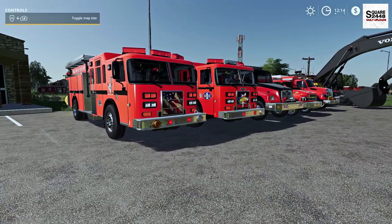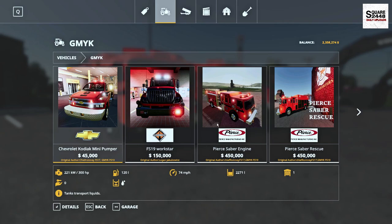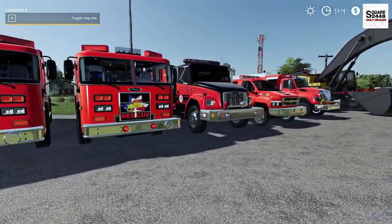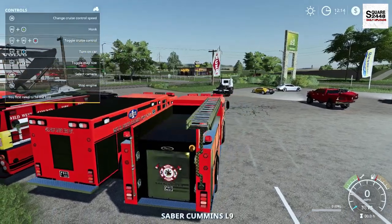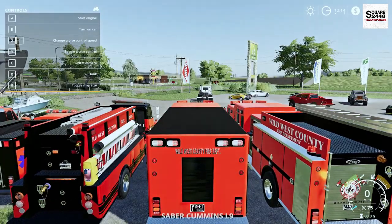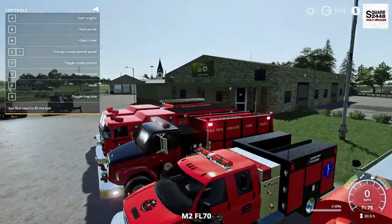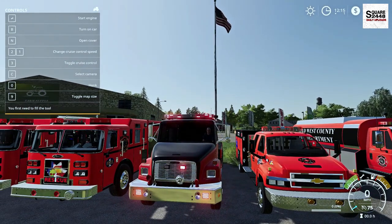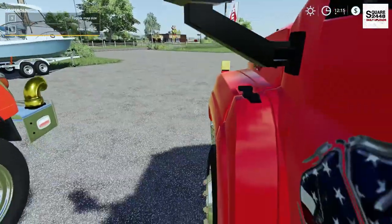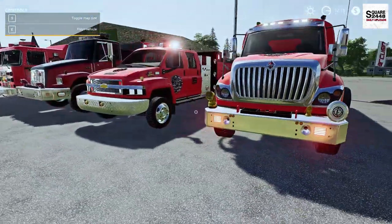Next up, we'll be taking a look at a huge firetruck pack. These can be found in the store under the new category. We have a Kodiak Pumper Workstar, a Sabre Engine, a Sabre Rescue, and a Freightliner Engine. They all have very similar settings and features. The first engine has strobe lights all the way around, emergency lights, and sirens. The Freightliner looks sweet with a really nice light bar up top. The Kodiak small pumper is handy for getting into small areas. The last one is an international tanker. All of these fire vehicles have a lot of features and some of them also hold water.